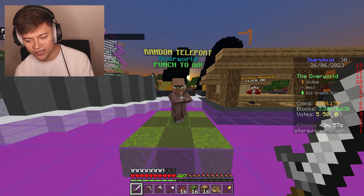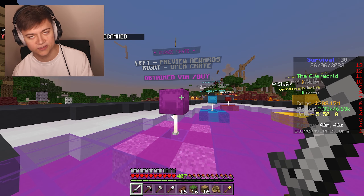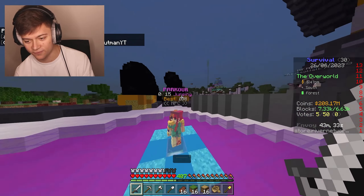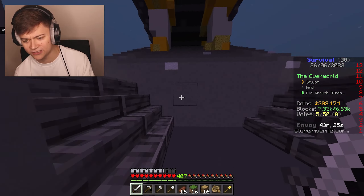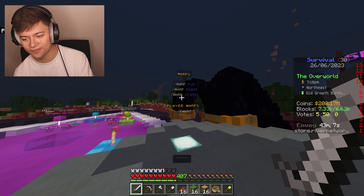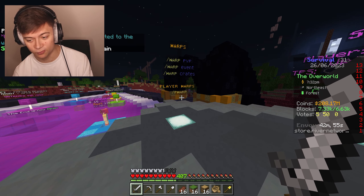Jumping down into the server — we've got a random teleport villager, an auction house NPC, and a ton of epic features. This server works on the latest version, 1.20.1. There are also all the crates to check out. To go to the wild you just walk out or do slash wild. There's parkour to earn money — my best is 138, let me know if you can beat me in the comments. We've got server stats, the Overworld, Nether, and End, plus epic warps — PvP, events, and crates — and hundreds of player warps in slash p warp.